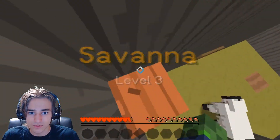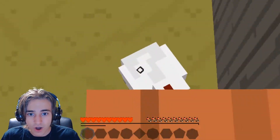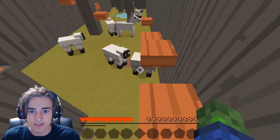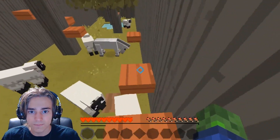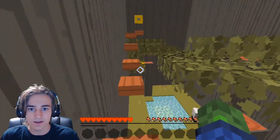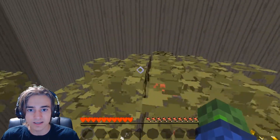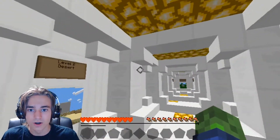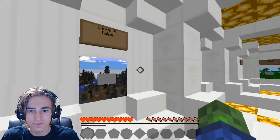Now we can do level three: Savannah. Boom! We've got a level. Oh, it's a baby chicken! Oh my gosh. And that sheep just ate some grass. This isn't too bad at all. There we go — look at us, we are rocking it. We are doing great. We could just go on the trees over here. Beautiful. So we just did level three, Savannah.